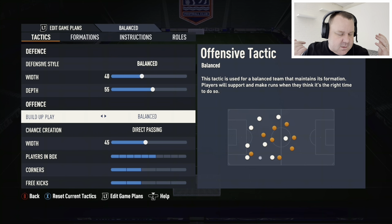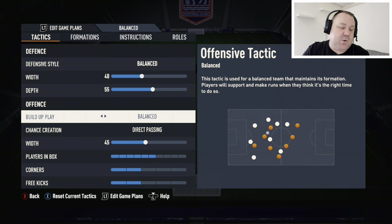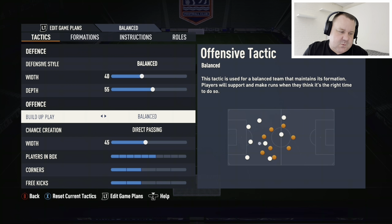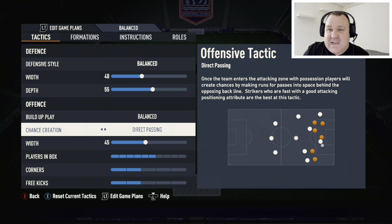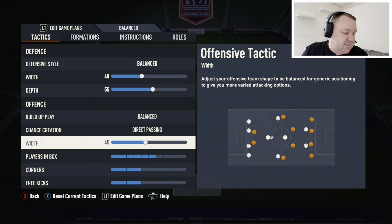Build-up play: balanced — that's what 4-2-3-1 is. It gives you options all over the pitch: long, short, wide, narrow. We want the build-up play to be nice and balanced; it's quite solid working your way up the pitch. Chance creation: direct passing — it's simply the best option; players will make the best runs with that.